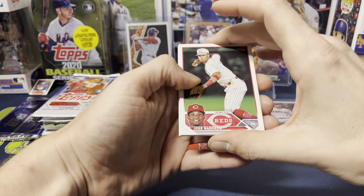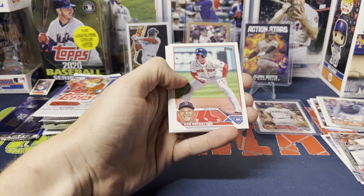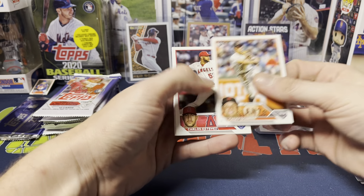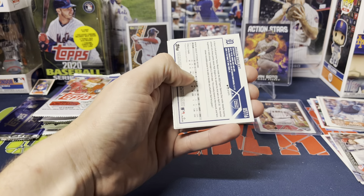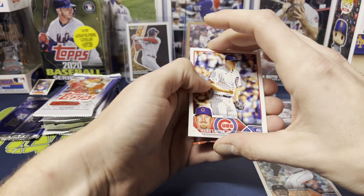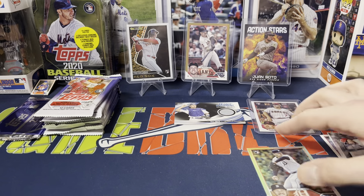We got Jose Barrios, Garrett Hill, Superstar Talk Chapman and Trout, Rob Refsnyder, Joe Mantiply, Casey Schmidt true rookie, Carlos Estevez, and then we got Mason Englert — silver rainbow foil, excuse me. We got Mark Leiter, Christopher Morrel rookie debut, Rich Hill, and Burrito.